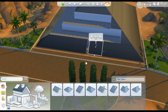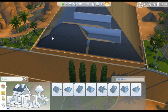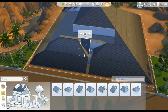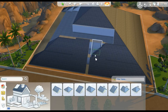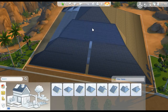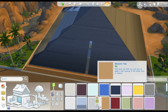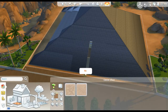My favorite feature of the whole build I think is the entrance that I'm working on right now. To me at the end it really does look like a mysterious type of tomb entrance. It's probably my favorite feature because it's the only feature, but whatever. This build's meant to be really basic, so that's perfectly fine.